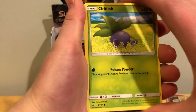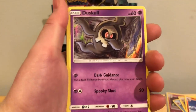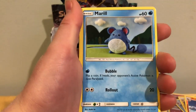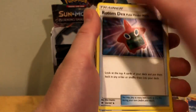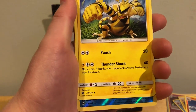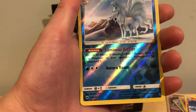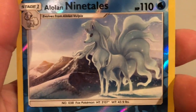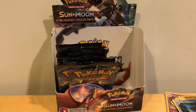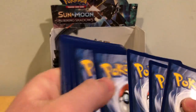So we got an Oddish — so cute — Duskull, Morelull, Caterpie — also very cute — Merill, Water Energy, Rotom Dex, Super Scoop Up, Electabuzz, Alolan Ninetales Reverse Holo, which is a Rare. And a Kingdra Holo. What is going on with him? I don't know what's chasing him. If you guys know, tell me in the comments down below.